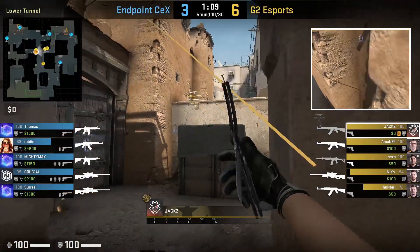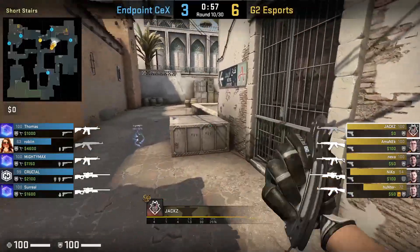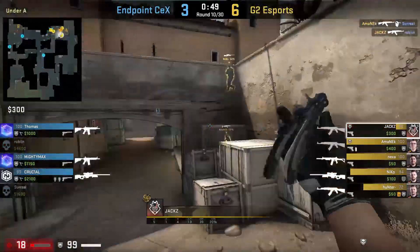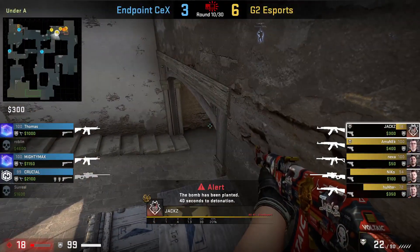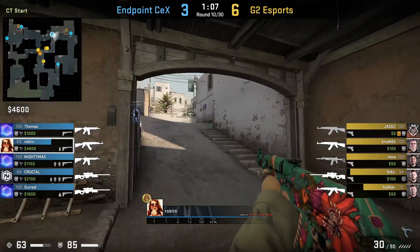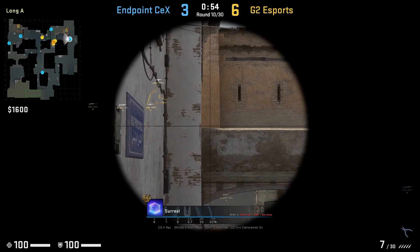Jax will make his way back up short and dry peek to clear short quietly, because G2 don't want Endpoint to know they're on short — allowing Jax to jump down CT to catch the rotator off guard. G2 at this point have no more utility, so they have to do so. He jumps down into CT spawn when Omniac is in the CT smoke and when his team is ready to swing out short. Jax kills Robin, who is focused on the smoke. The CT smoke fades and he takes a leg hit from B. Jax makes his way back into the boxes and Endpoint save.